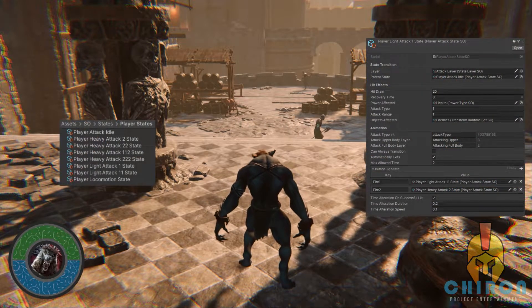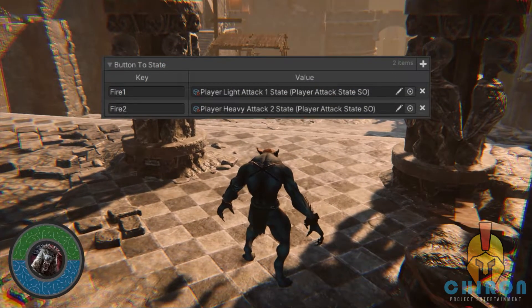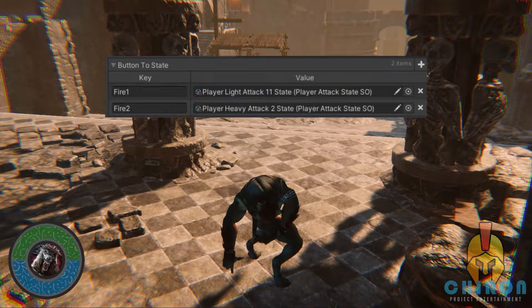The player has access to a variety of attacks and attack combinations, and all of this is using the state machine. While I am sitting idle, I can do a light attack or a heavy attack. Let's do a light attack. If I attempt to do another light one now, I will progress further with this particular attack combination. If I go for a heavy attack instead, I will begin a different combination.